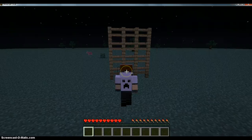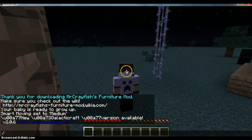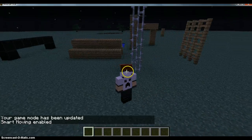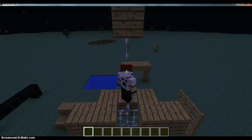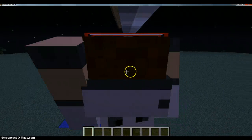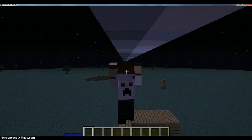Normally you cannot climb fences or things, but in this mod you can. If you use your grab button on top of a trap door on the ceiling or iron bars, you can maneuver across. Let's just continue throughout.